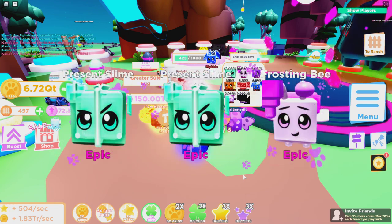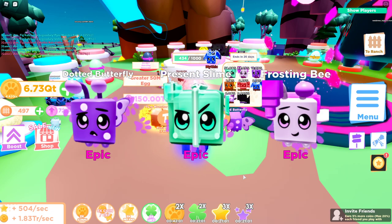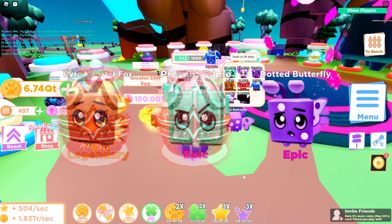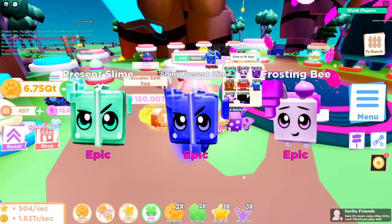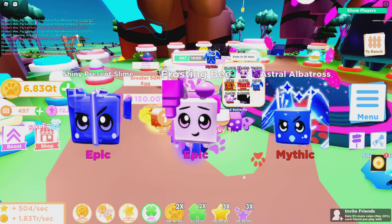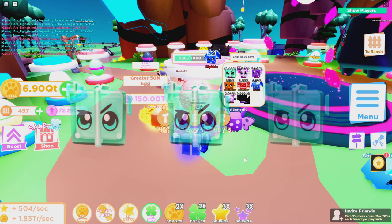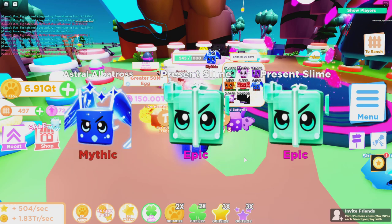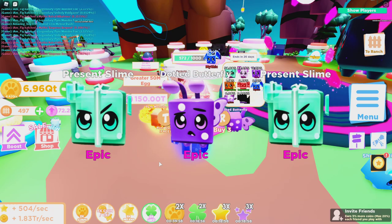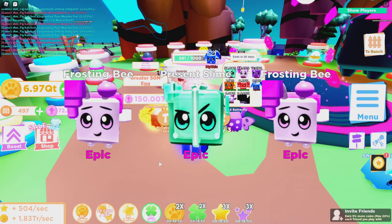There it is — the Empress Serpent! The second mythic is mine. I was not expecting that at all — I haven't even hit 500 eggs yet and I'm not even at the guaranteed mythic. That's insane! Now we've got seven out of eight and only the divine is left. I'm having some amazing luck — I already have a bunch of Albatrosses and should get a shiny soon. There's another Albatross, another Empress Serpent — I just got like four or five mythics back to back. Craziness!